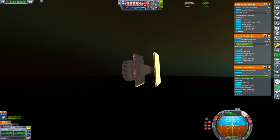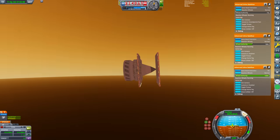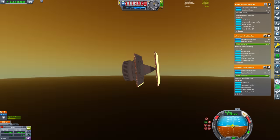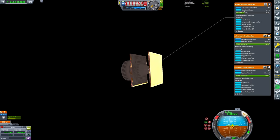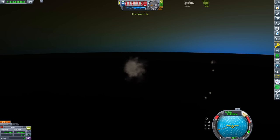As the probe continues to descend further, our orbit gets faster and faster. At its lowest point we get to 5 kilometers above the core, going over 8 kilometers per second with a period of 3 seconds. Sadly, at some point we receive a massive spike in reentry heating which destroys the craft.